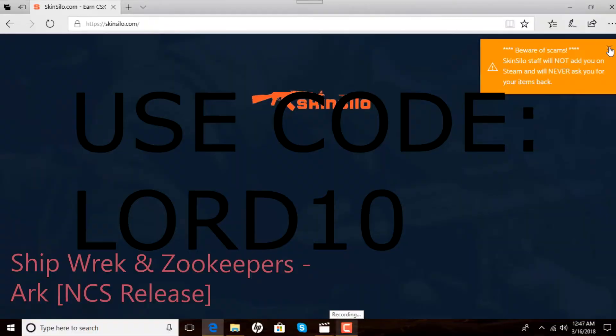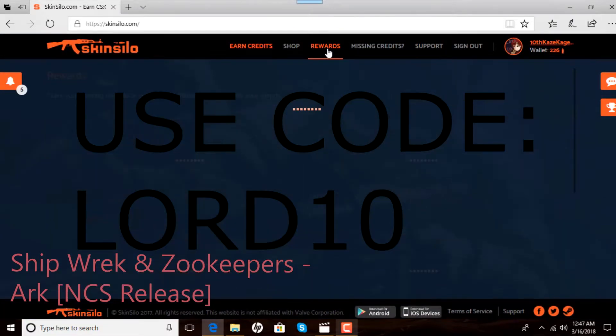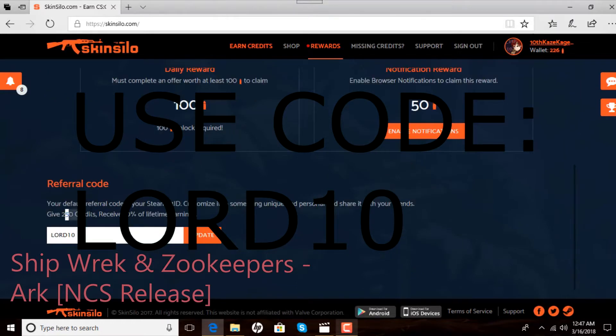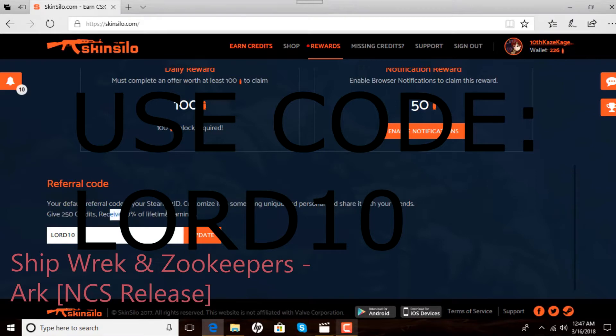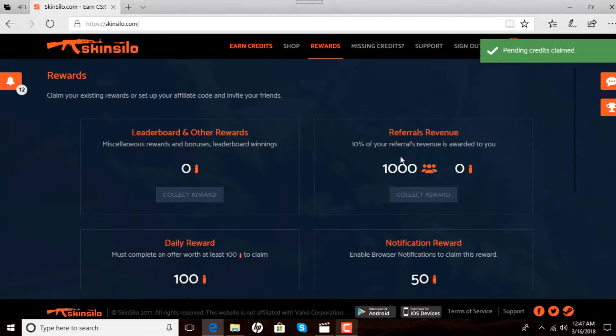First thing you're going to want to do is click on your rewards tab and type in the code Lord10 in order to get your free points. We're going to type in Lord10 and you'll get 250 free credits — that is one-fourth of a gun already — and I will get some points back as well in return for you doing that. So thank you so much if you put that in.